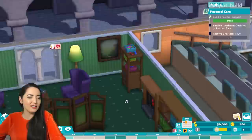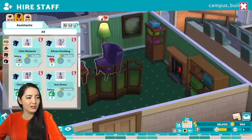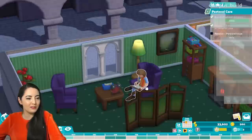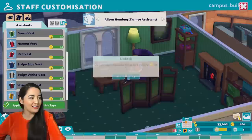Now that is a great looking pastoral care room, I think. But we do need to hire someone to work in there. So let's go for an assistant — Alison Humbug, who is qualified in what I need. There you go, you work in here now. You know what I could do? What can we get you that's appropriate for your new job? Nurses scrubs? Not quite. Stripey red vest — how does that look? Kind of like a football kit, but I'm into it.